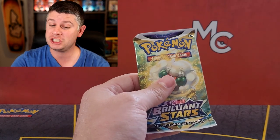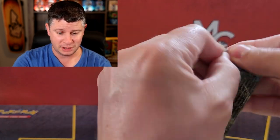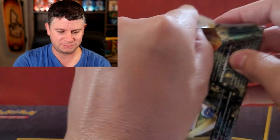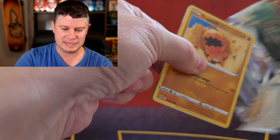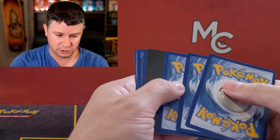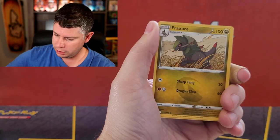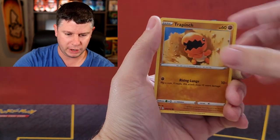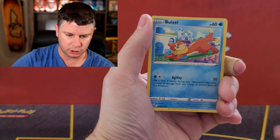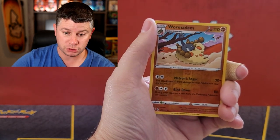Now we're getting into Brilliant Stars — we've got a chance at some Charizards here. Multiple Charizards, like the alt art Charizard. I truly just want something I need. I don't need any of the Charizards but I will take any of them. We've got the V-Star marker, Flapple, Beartic, Monferno, Trapinch, Gible, Weavile, Hawlucha, Electabuzz, and a Wormadam reverse rare.